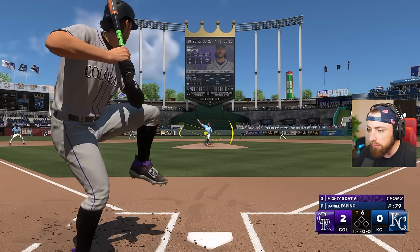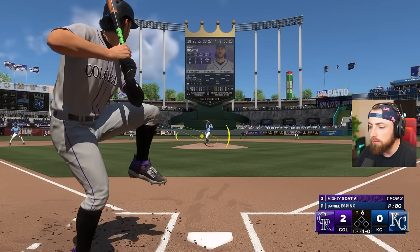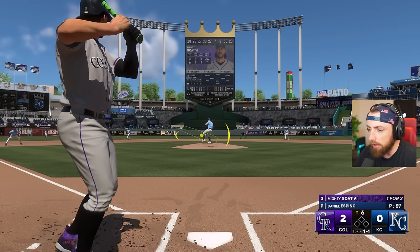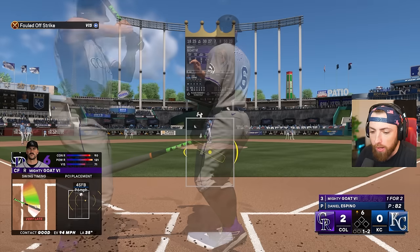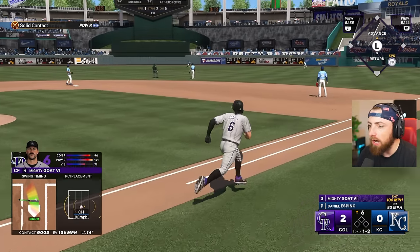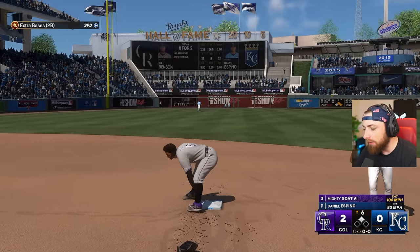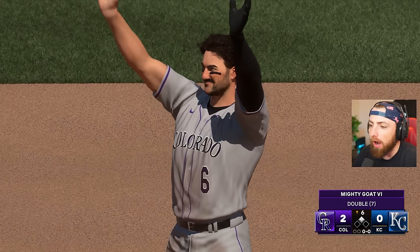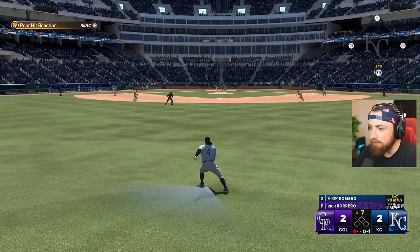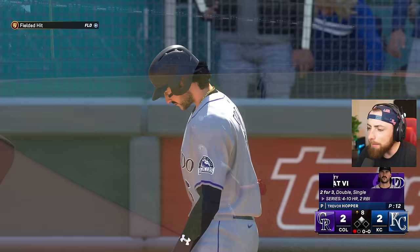Can we hit a home run here? He almost hit me - that would have been bad because this bat would have went right towards him. Just smashing it but I'm early. Missed that one as well. Very late on 96 - yeah, that's pretty quick. The outfielder misses it and we're going to go for the double! We got 90 speed baby, all day. Good double. That was a pretty good attempt from that guy to catch it. Since when does the GOAT wear eye black? Has he always worn eye black? I don't think I've ever worn eye black.